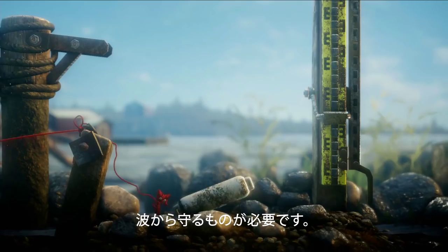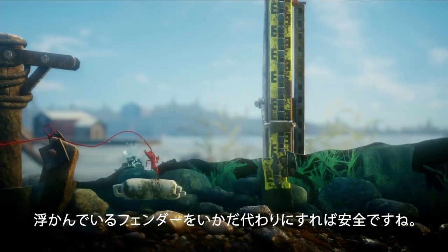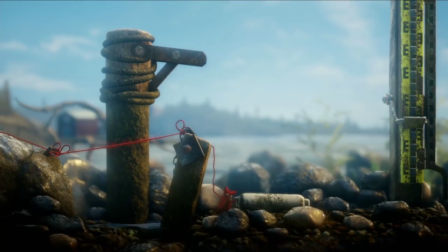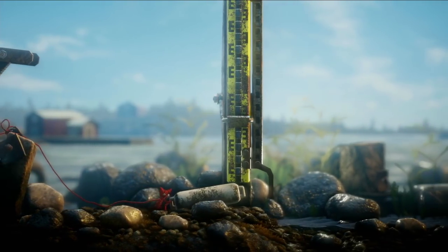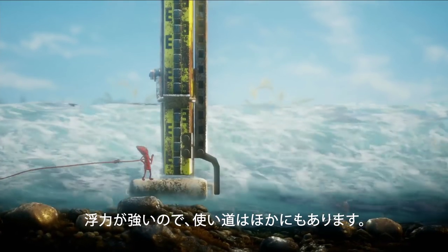You need something to protect Yarny from the waves. And that boat fender floats, so you can use it as a raft and stay safe. But it's got more uses too, because it's so buoyant.